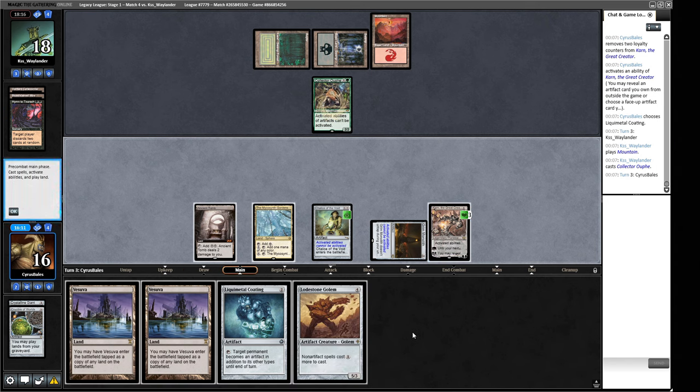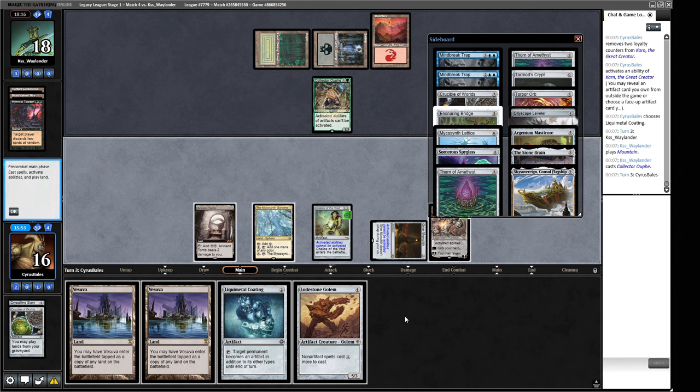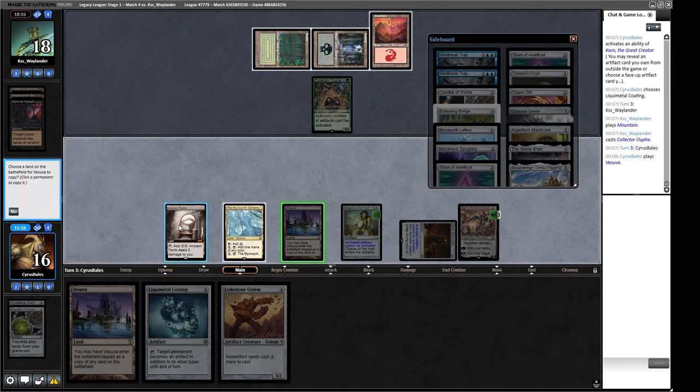We didn't draw a land. We look at our sideboard — we needed to put Sky Sovereign into hand. We can go get Bridge right now, play it, and still have three cards in hand so their creature can attack and kill Karn. We consider hiding behind Bridge with Karn. We play Vesuva, probably copying our own Ancient Tomb. We plus Karn and it goes down to two next turn — it'll die immediately after that. We have five mana now.